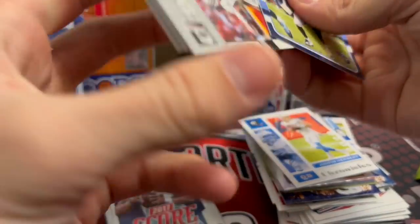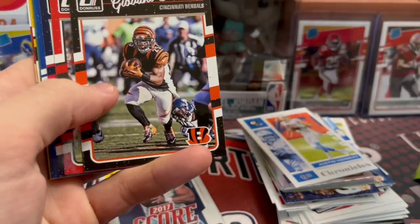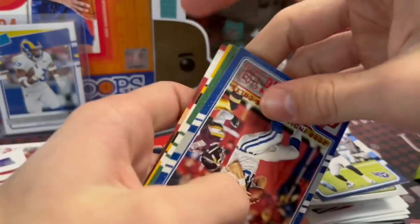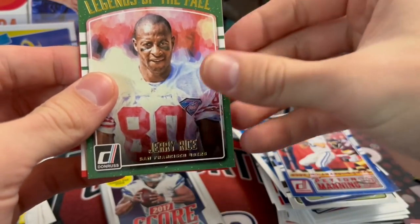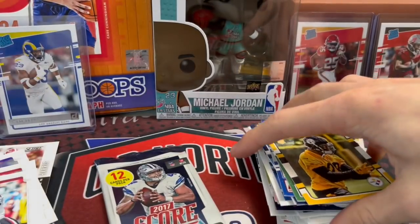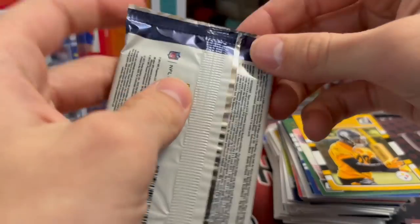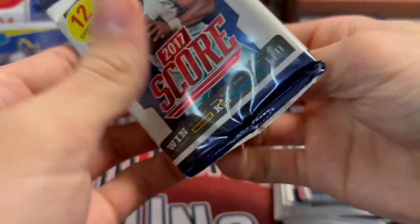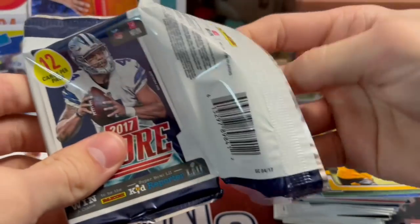Now into the 2016 Donruss — looking for Derrick Henry, who sells really well out of this set. Cowboys were a big disappointment this year. Dak Prescott and Zeke were the same rookie year — Zeke was the higher draft pick. Dak was picked in the fourth round, so he kind of came out of nowhere, just going to be a backup.